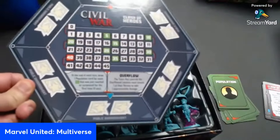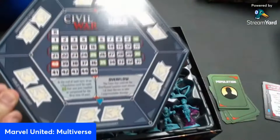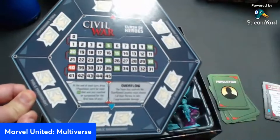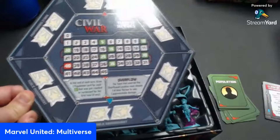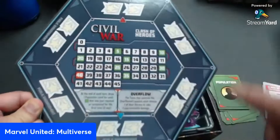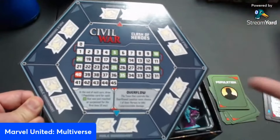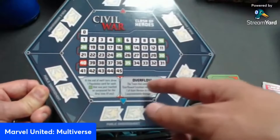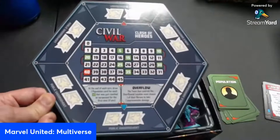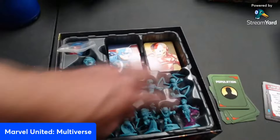You get an extra point when you flip an area to your team's status. The biggest points come from knocking out opposing heroes — five victory points on the track for punching someone out. However, if you ignore civilians needing saving or thieves to punch, overflow in those areas deals damage to you, so the game has this unique balance in Civil War.